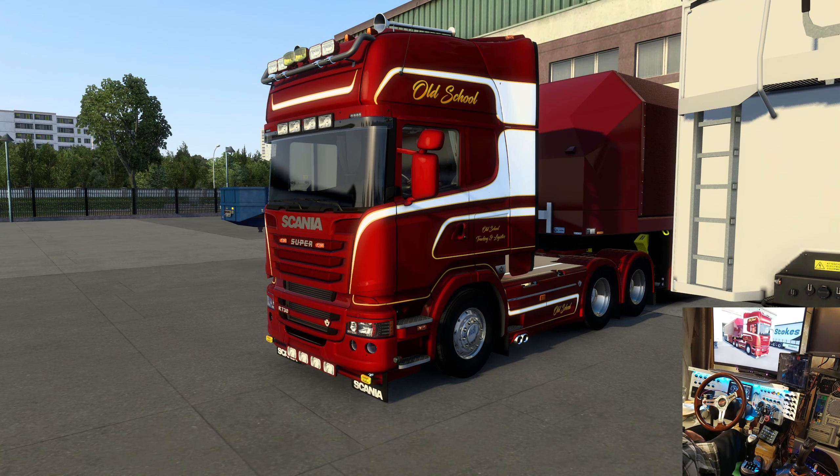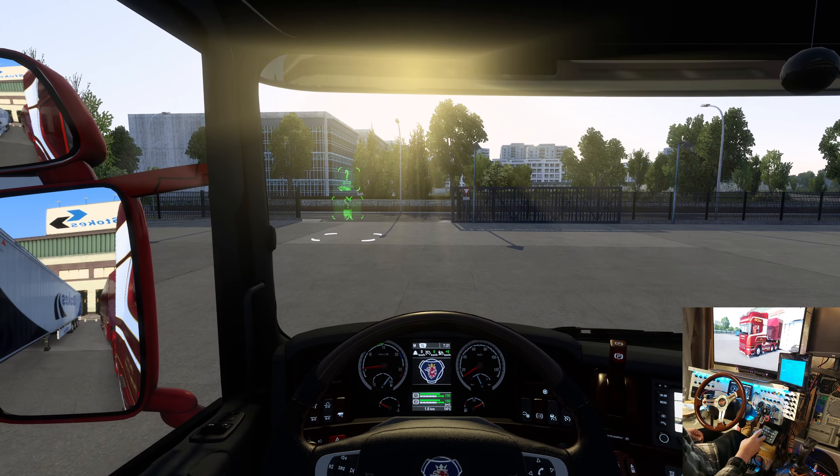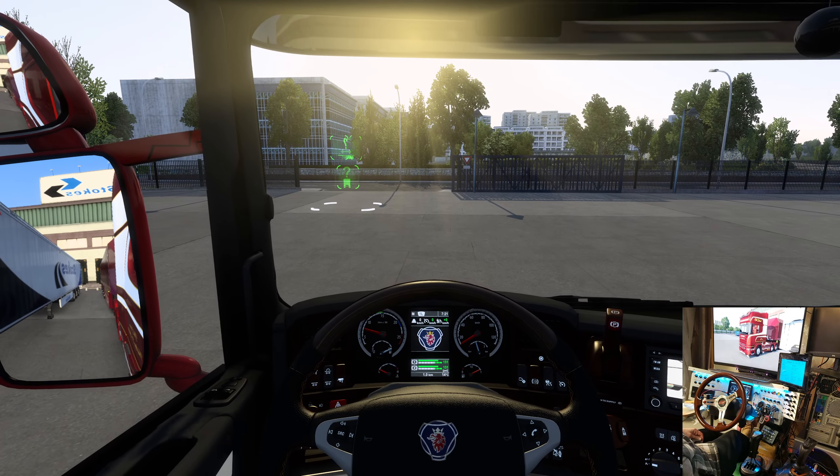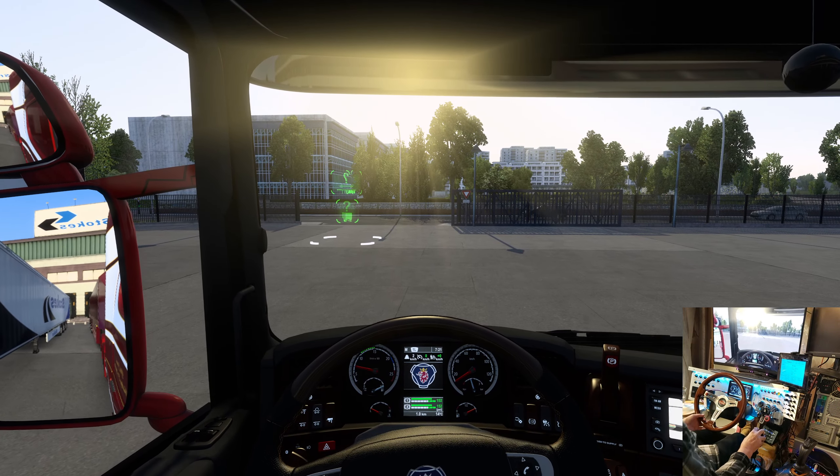So we'll see how it goes. This is Fred's Scania. I'm using a motor that comes with it — I believe it came with it — a 734 horse Scania V8. And there you go, Platty. Should make him happy. Anyway, let's head out.